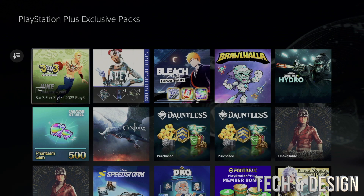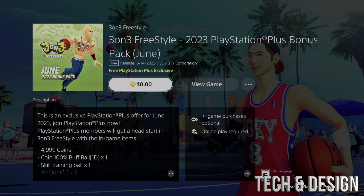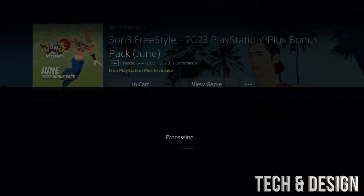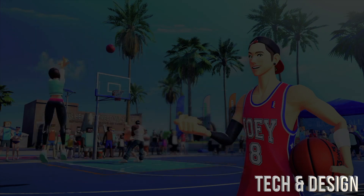Let's start with this first one. It should say zero dollars — just confirm that purchase. It should say zero, then it'll process, and once it's done processing you have it. When you go into the game you should be good to go, as long as the game is fully closed — otherwise just restart PlayStation and you should be okay.